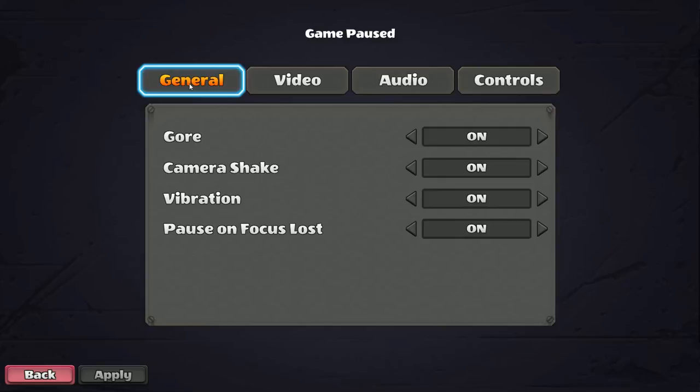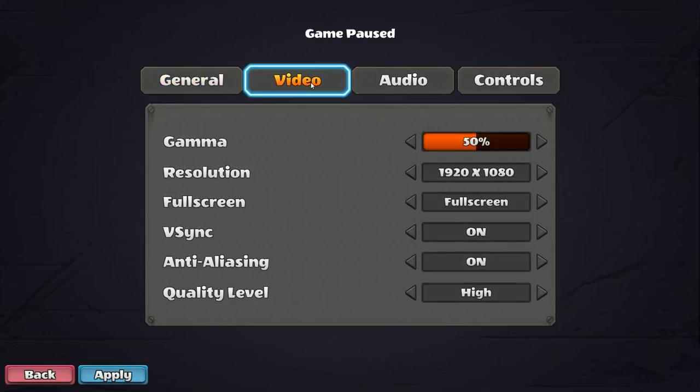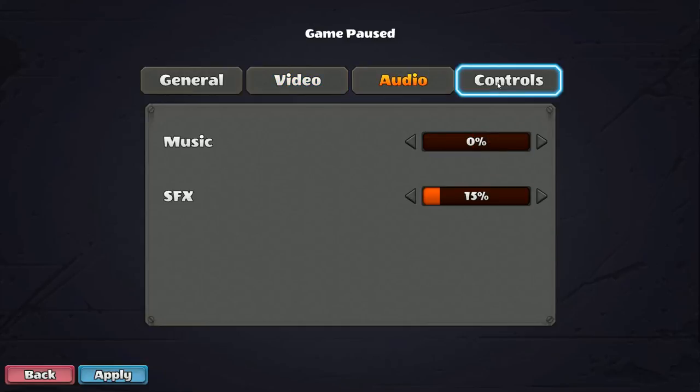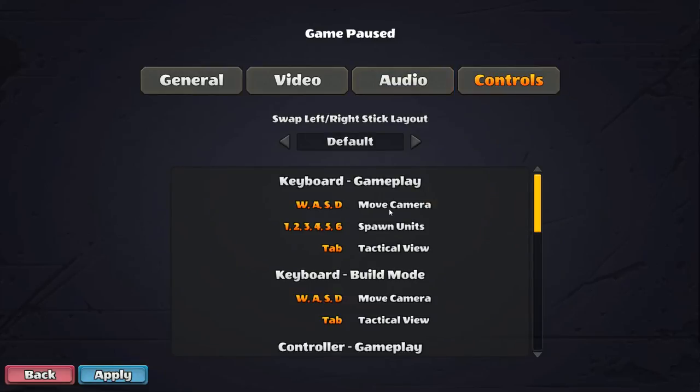As soon as I booted up the game, it threw me into one of those forced tutorials. So I went ahead and hit escape and adjusted the sound levels, and figured I'd start recording from here. Under the General tab, we've got Gore, Camera Shake, Vibration — I'm going to turn that off — Pause on Focus Lost, Video, Gamma, Resolution, Fullscreen, V-Sync, Anti-Aliasing, Quality Level, Audio. I have the music off for the sake of the commentary and to prevent copyright issues. Controls seem to be pretty standard: WASD, Spawn Units.